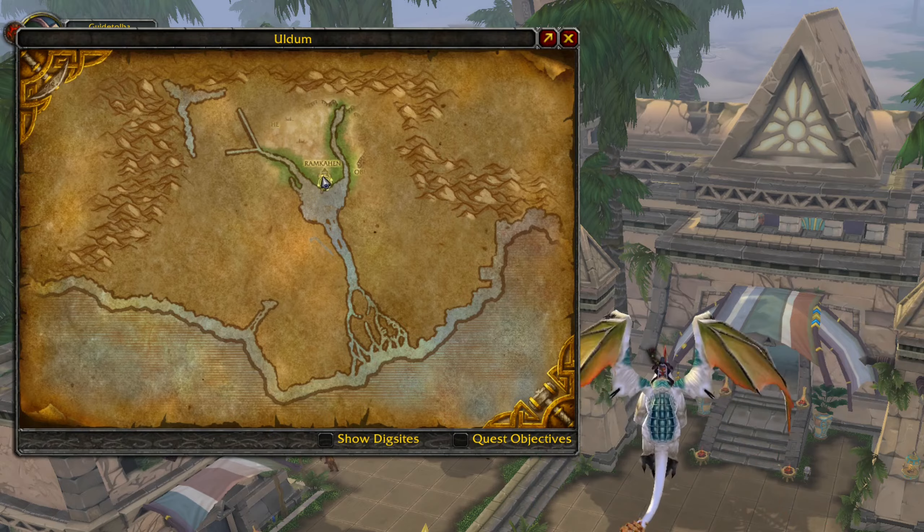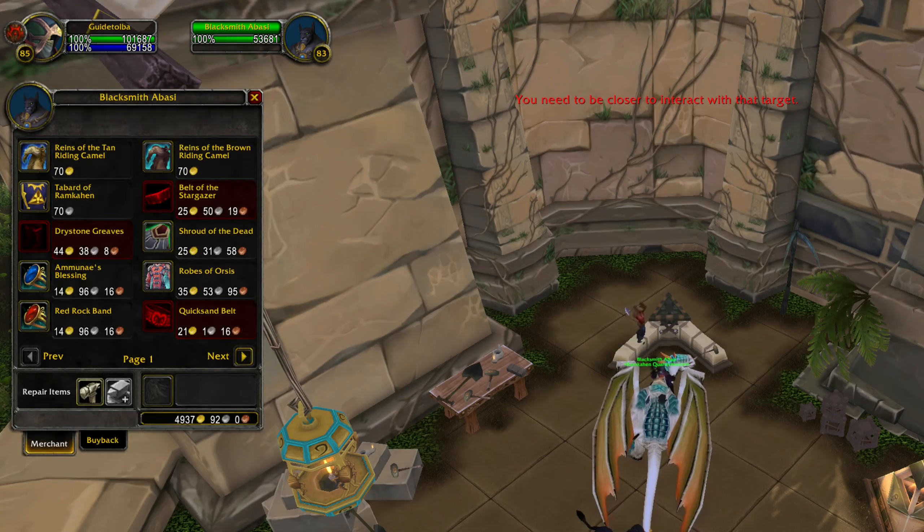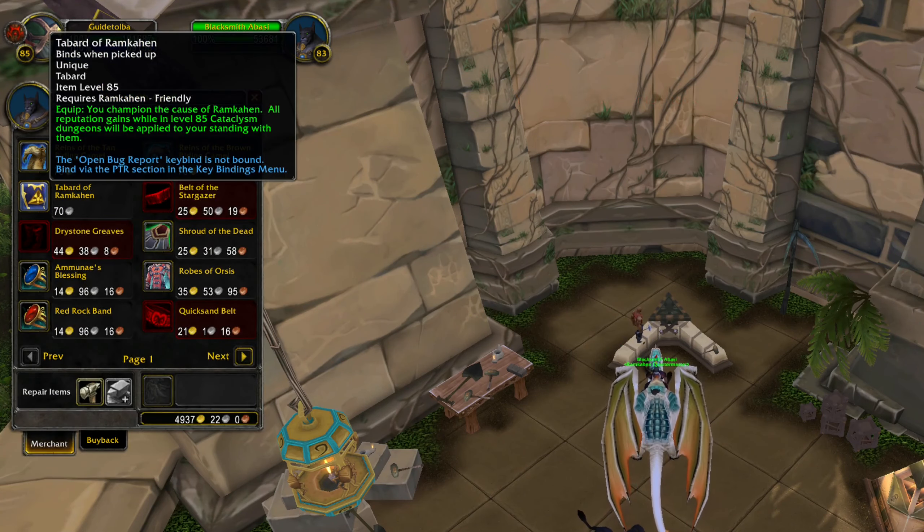In Uldum you will have to go to the main questing hub in the middle of the zone. At this area there will be a big building, and to the left you will simply find the NPC you're looking for. Here you can purchase your tabard.